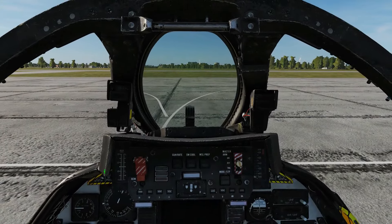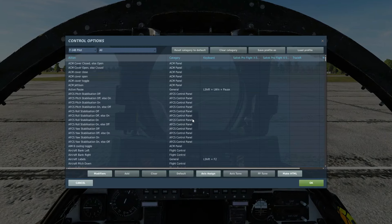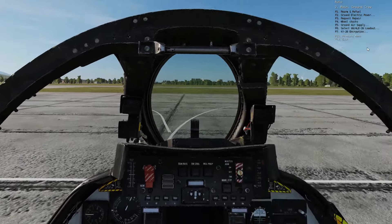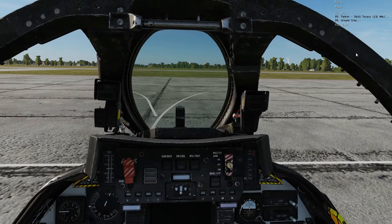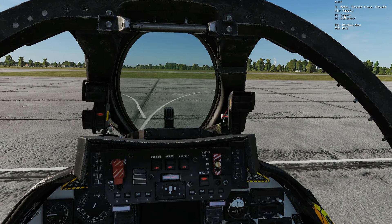Next we have to turn our ground power and ground air on. Press the communications key, select ground crew — make sure you have your canopy open for this. Ground electric power on: chief, turn on the ground power. Ground power is now on.